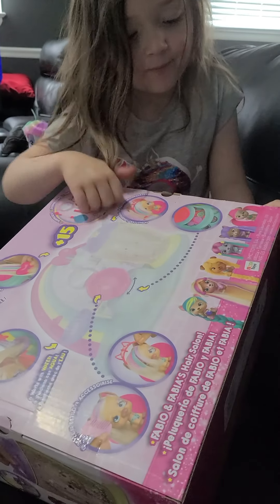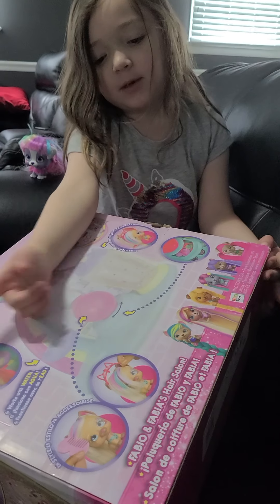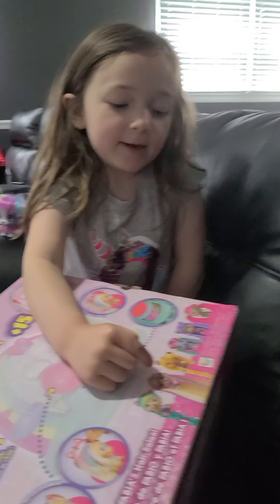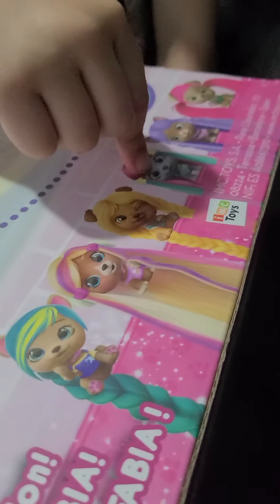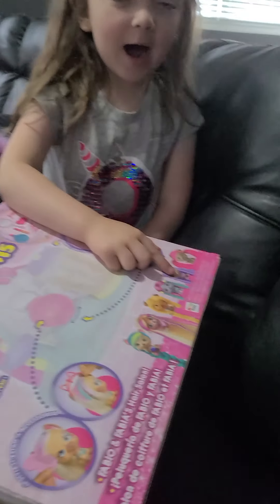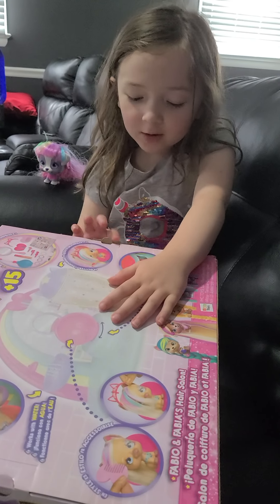On the back you'll see some of the VIP pets — all the VIP pets — except for Kiara. I got Alexia, and Lady, and this is Juliet, Taylor, Lady Gigi, and Gwen. I forgot her name. So I'm just going to get unboxing.